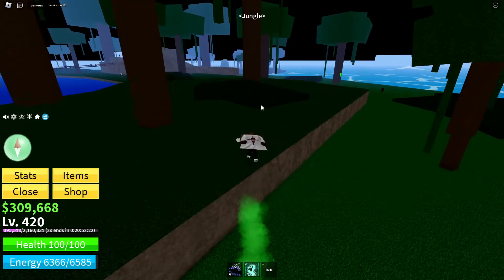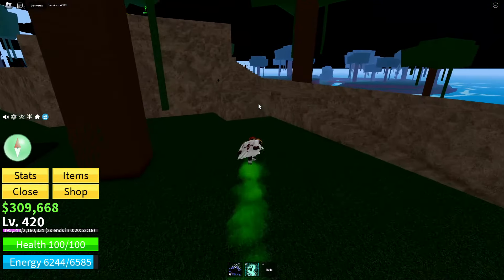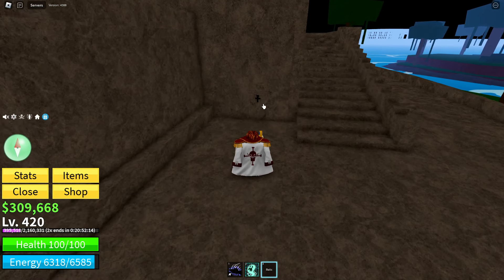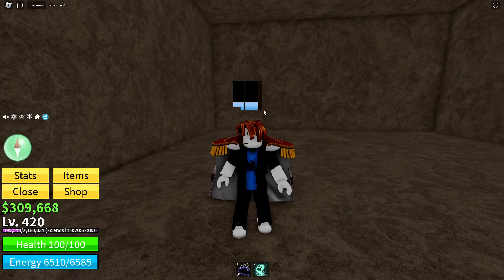Once you're back on the jungle island, head back over to where the Bloxfruit gacha guy is. You'll see a little hole in the wall where your relic will fit — simply go up to it and you will open up the door to where the saber boss spawns.